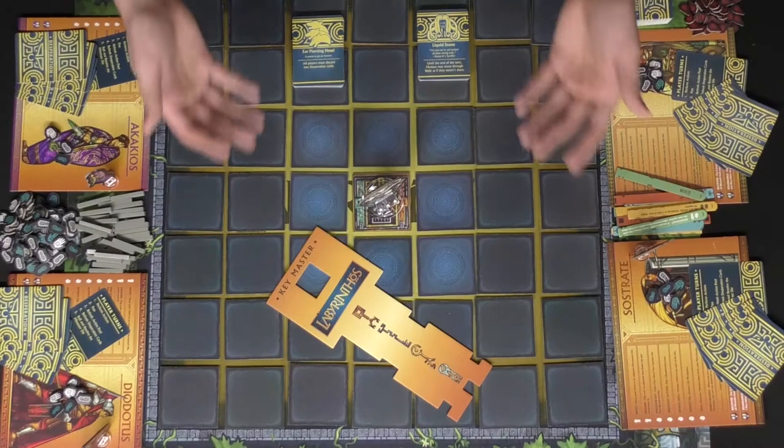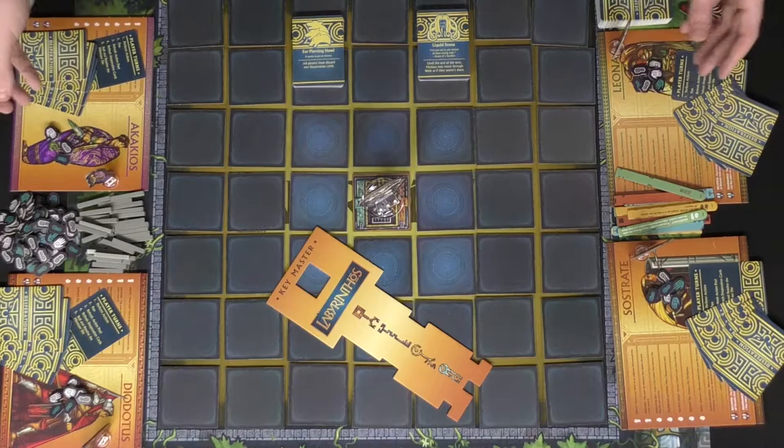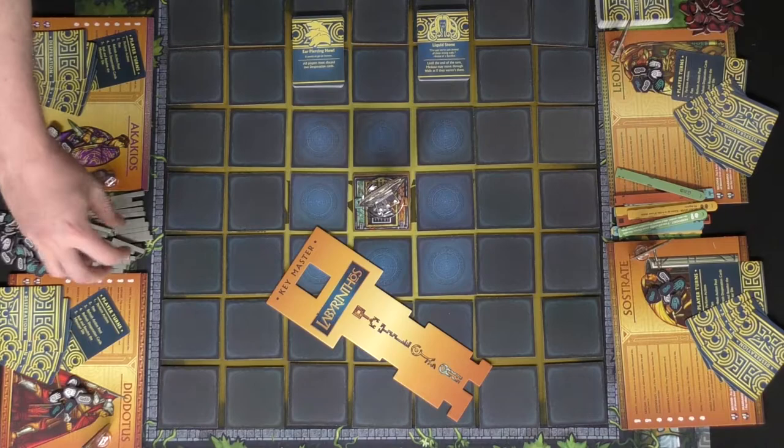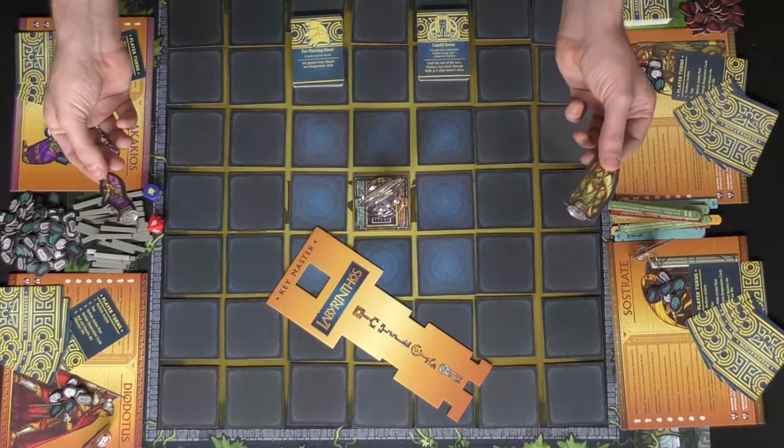Welcome to the labyrinth. I have set this game up for four players. Give every single player a player board, four desperation cards, and seven tokens — three of them hands and four of them feet. Set up a pile for the feet and for the hands. The wall tokens and the keys are also going to be set in a little pile, as well as the dice somewhere within reach for everybody, and give every single player a standee and their specific character.